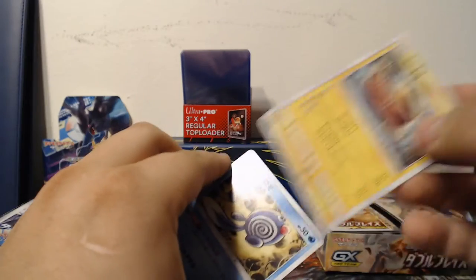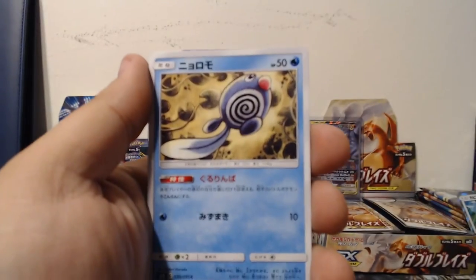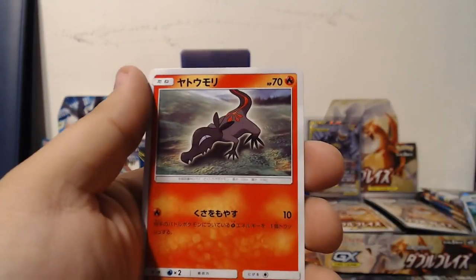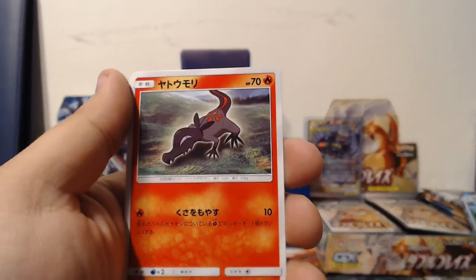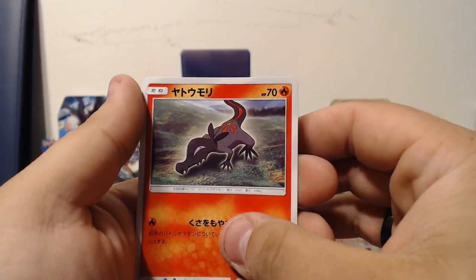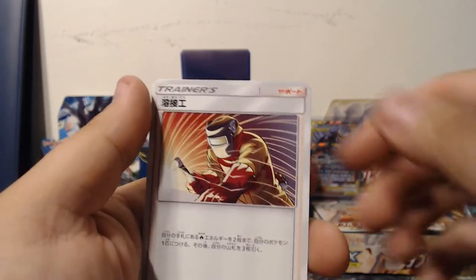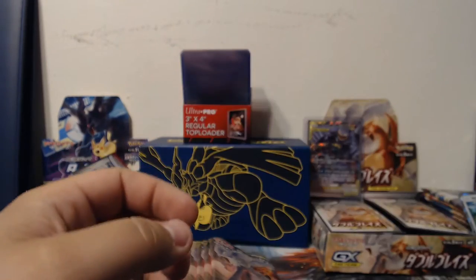Ooh, Poliwag! There's Stunfisk, Poliwag, Porygon 2, and Salazzle — no wait, because the other one was Welder. I know there's a full art version of this card, it'd be nice to get a hold of that.